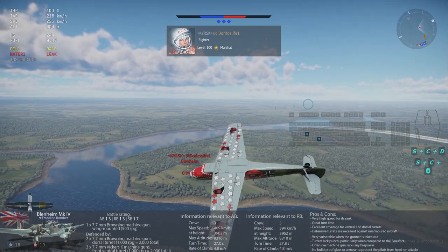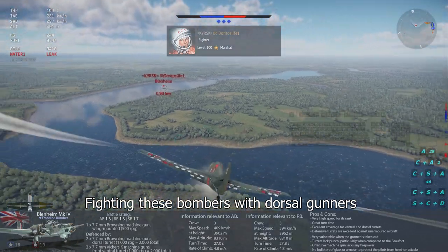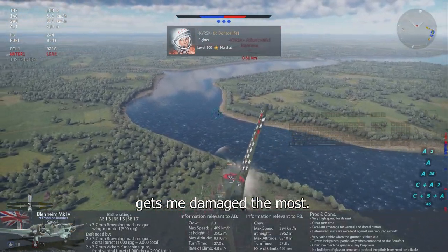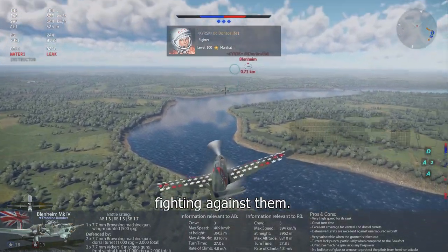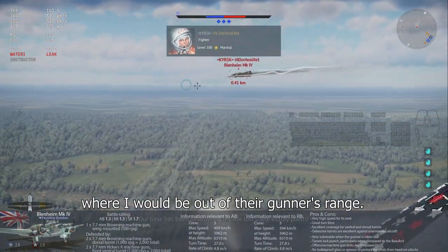However, it is very vulnerable once the gunner is taken out. Fighting these bombers with dorsal gunners gets me damaged the most — I usually have the most difficulty fighting against them. I try approaching them from weird angles where I would be out of their gunner's range.